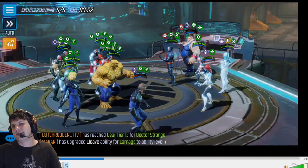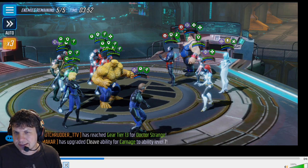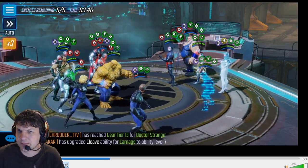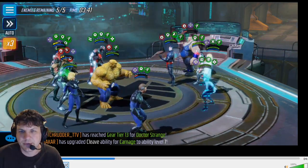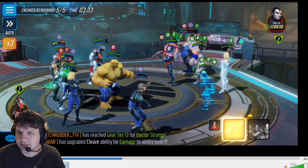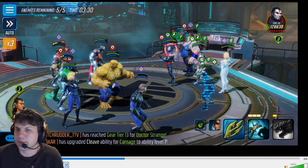If Sinister clones an Ultron or Invisible Woman, that could be rough and could take a while to kill them. But the key is that Blob is super easy to kill - he doesn't have any deflects, no defense up, Toad isn't here to give him defense up on his first attack. He's almost dead. As long as we don't lose Ultron we should be fine - he's going to keep manipulating the fight and damaging people.